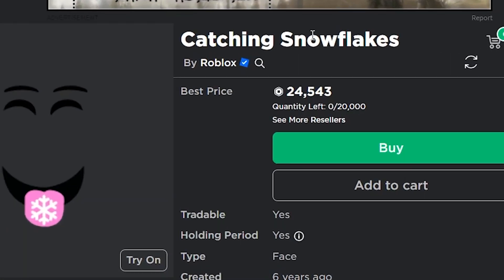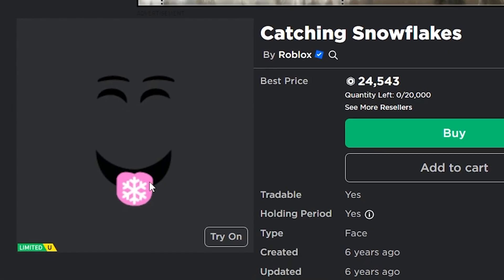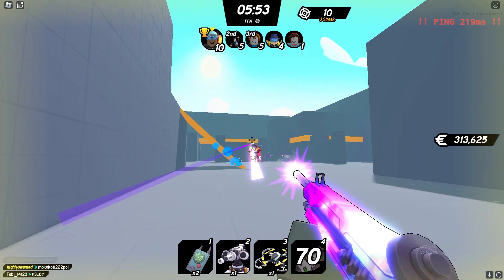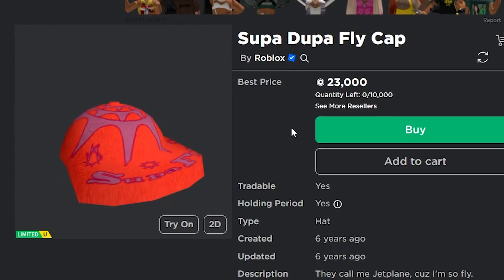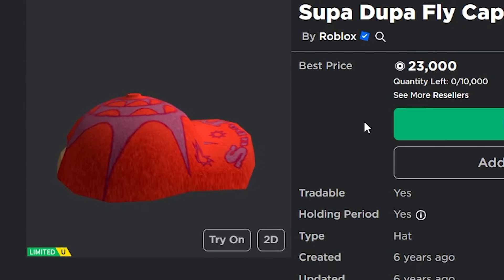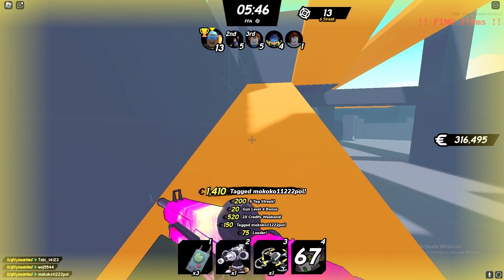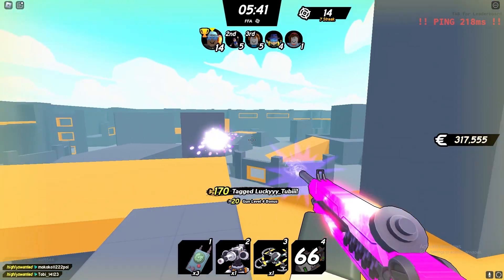Next you have the Catching Snowflakes, which costs 24,500 Robux. This is obviously a winter/Christmas themed item and I think it'll do extremely well — it always shoots up a lot in value for Christmas. After that you have the Super Duple Fly Cap at 23,000 Robux. This always does extremely well every single year — it's just a red backwards hat, very easy to wear, works with tons of outfits, and it's a pretty OG item on Roblox.